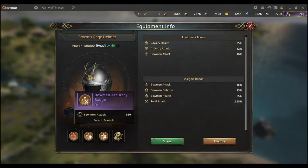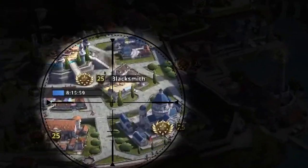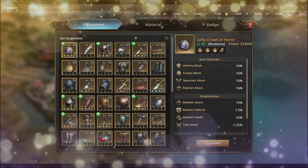Now let's look at setups. To do that, we'll go into the blacksmith right here. The blacksmith is the place where you can look at your equipment and all the badges that you have.